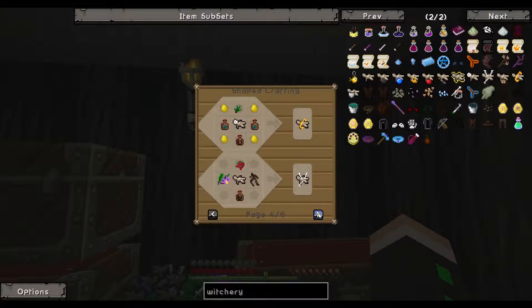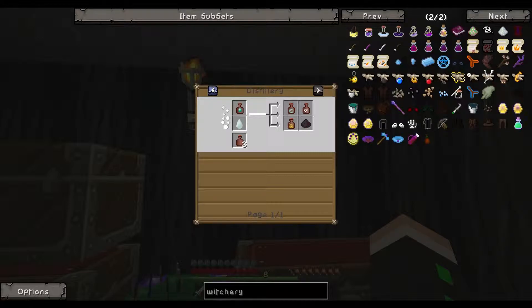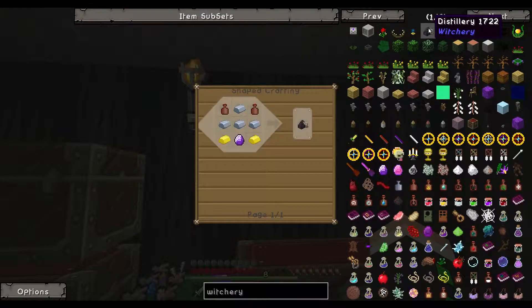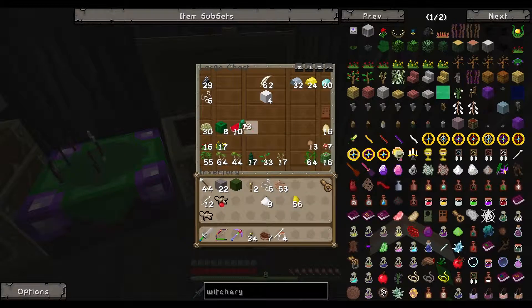So this poppet episode turned into more than what I thought. We should make a distillery — yeah, we should make a distillery. Where is it? Right there. Okay, I think we can do that. Get some stuff away, there we go.